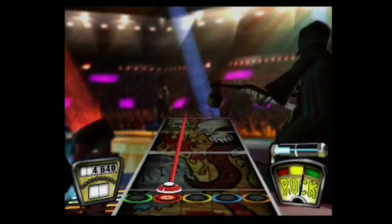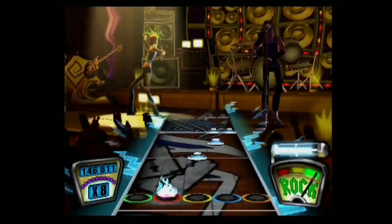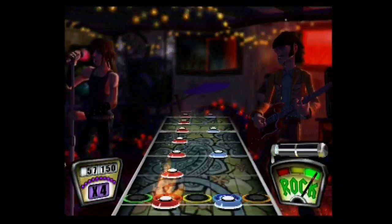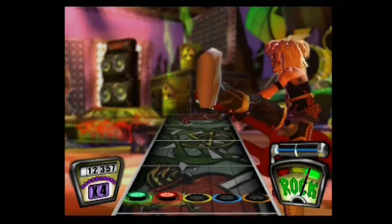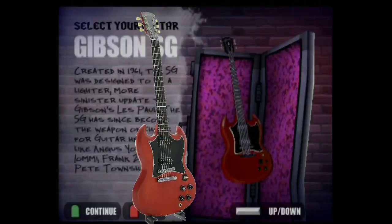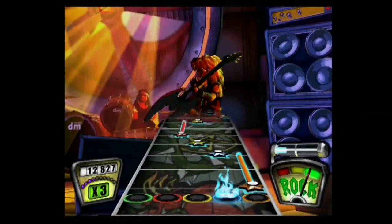Each character has their own unique movements and unique fretboards that play into their personality. Whenever the player activates star power, the character will do a crazy feat with their guitar while still producing sound. Whenever notes the player hits, the character also hits — another way of immersing the player into the game. The guitars the characters use are based on real guitars that many rock legends have used. The only guitar not based on a real one is the Battle Axe, gifted to the player from the guitar gods themselves.